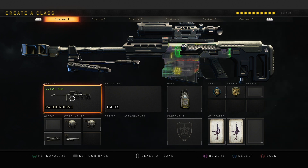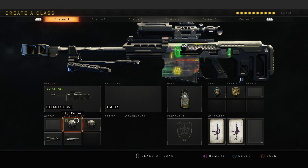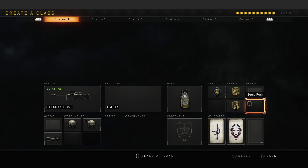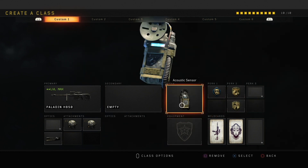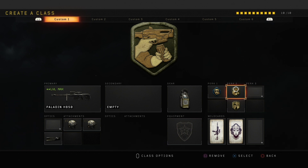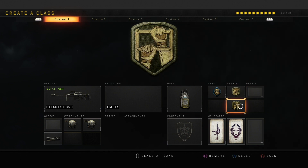For the class setup, I'm rocking the Paladin with High Cal 1, High Cal 2, Sight Loader for quicker reloads, and Stabilizer. I always run Acoustic Sensor for the ping on the radar, Tac Mask for flashbangs and seekers, Gung-Ho to fix that sniper scoping glitch where pressing L2 scopes in then out then back in again — Gung-Ho fixes that. And I run Dexterity because it lets you slide further, slide quicker, and it helps with jump shots. As you get better with accuracy you don't really need Dexterity, so you can drop it and stick with Tac Mask and Gung-Ho.